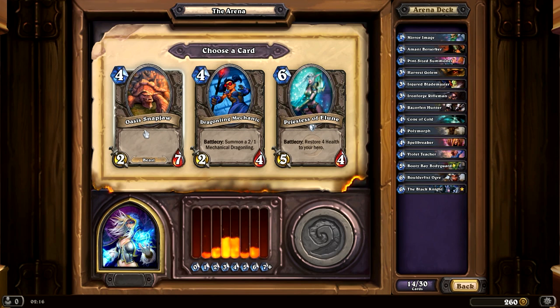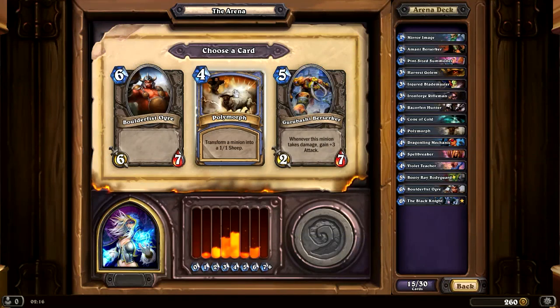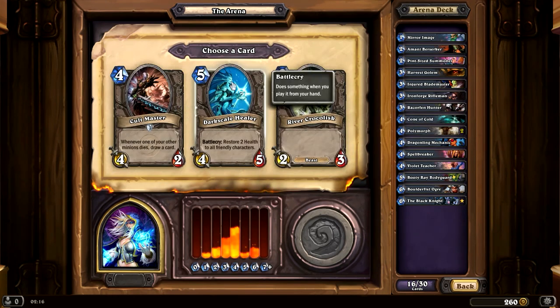Let me think for this one. I'm going with the Oasis Snapjaw, because a lot of my cards are summoning additional creatures — kind of cool to keep that up. Another Polymorph is what I will take. We could get a Doomsayer or a Cult Master — I don't like the low health, though. I'm thinking the Doomsayer might not be half bad. We'll go with that. We're up to 17 cards. There's another Doomsayer, a 3/3, or a Frostbolt.